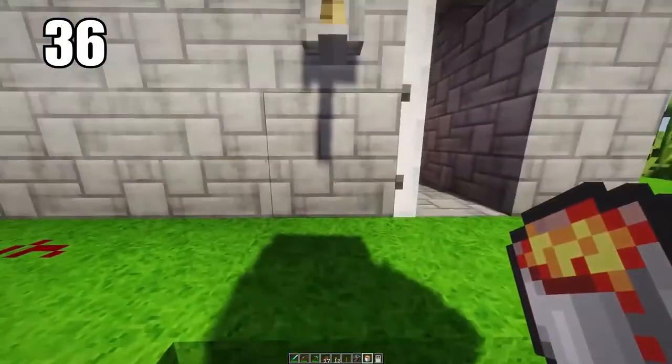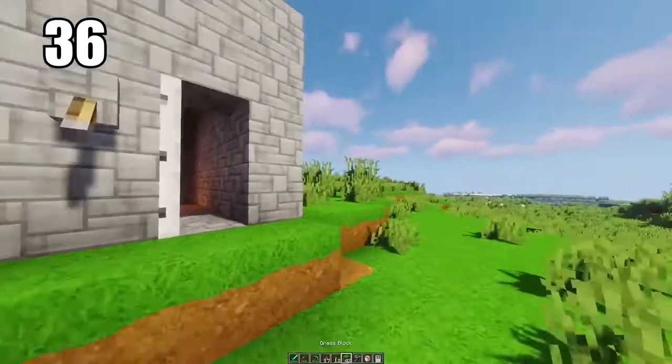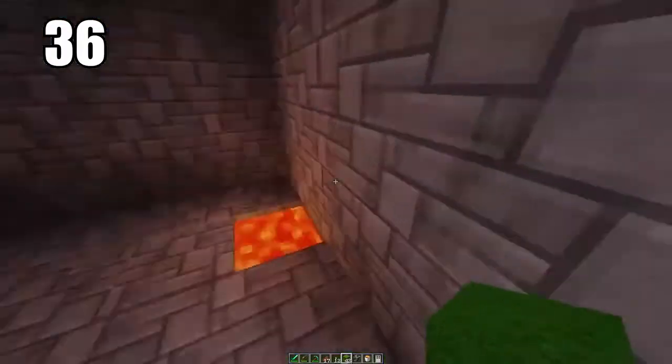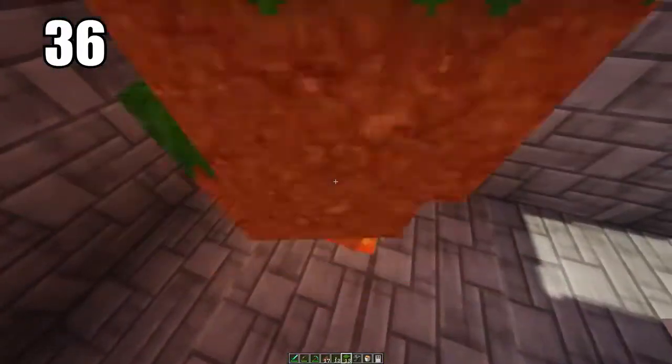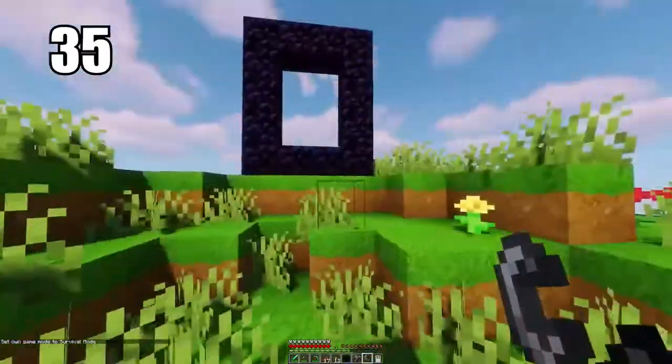Tip number 36 is keeping a lava pit as a garbage bin. When you've done enough survival, you have a lot of excess material you want to throw away, and you might accidentally keep picking it back up. Keep a lava pit somewhere safe — obviously not by any wood as it will catch fire — but if you keep it around stone, you can use it as a trash can for all your excess materials.